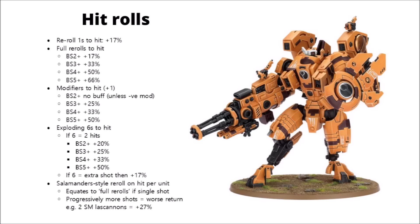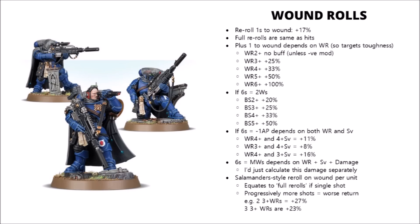It gets very hard to math out, particularly if you have further similar re-rolls like the wound roll for Salamanders, but it's generally quite a good buff — though far stronger on smaller units with fewer shots. Looking over the similar rolls to wound, a lot of these follow very similar rules to the shooting phase. Re-roll ones to wound is again just a flat 17% buff to shooting, just like re-roll ones to hit — it is literally mathematically just as good.